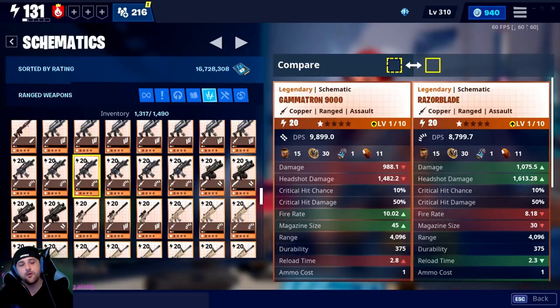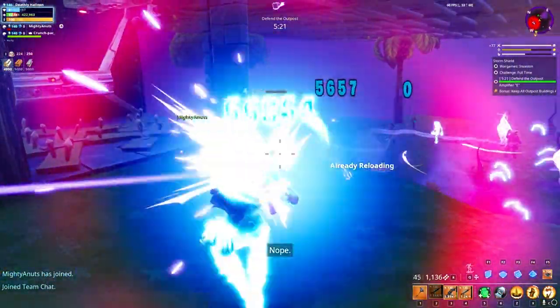Hey guys, what's going on — Rounded Tic-Tac here, and today we're finally getting around to the Gamutron 9000, the new assault rifle that you can get from the llamas. I know you guys desperately want to know how good it is. Assault rifles in general are usually the most popular weapon in the entire game, and I probably should have done this earlier — I was just more interested in other guns, because again, it's just an assault rifle, but how good is it?